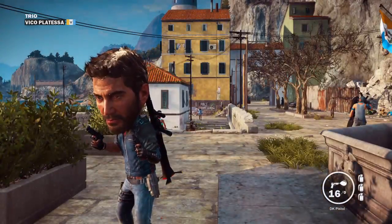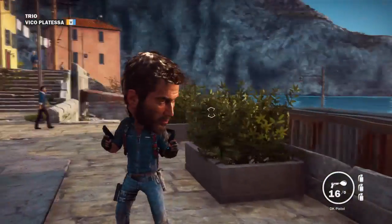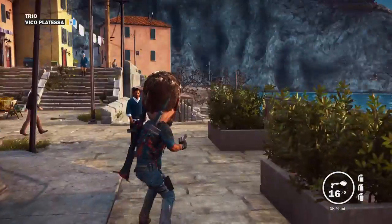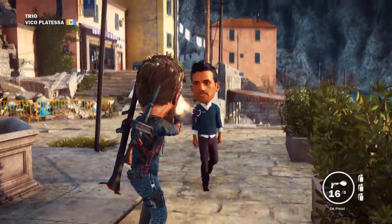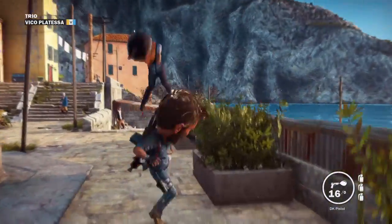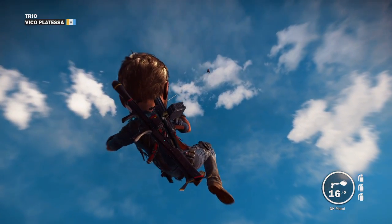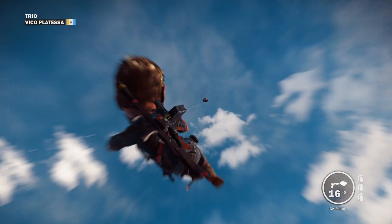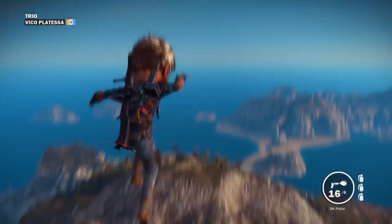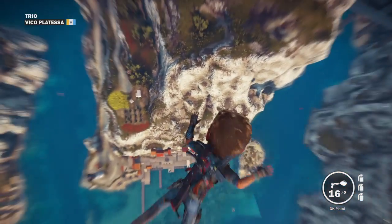What's up everyone, Duck is Life here and today we're going to be playing some Just Cause 3. I'm going to show you an easter egg — it's a balloon head easter egg. These pistols make people's heads bigger. It's a pretty fun easter egg to mess around with. You can kick people and they'll fly up, and you can grapple onto them and fly up too. I'll show you where these pistols are if you want to try them out for yourself.